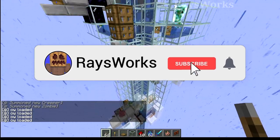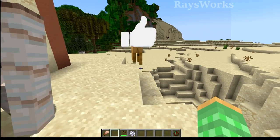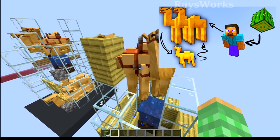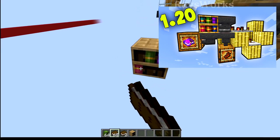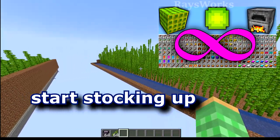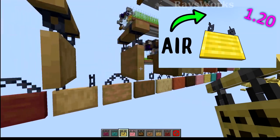Make sure you're subscribed with the bell notification set to all so you don't miss out on this farm. Other 1.20 features include finding camels in desert villages — camels can be bred and you can also ride them. Chiseled bookshelves are also introduced where books can be stored. There's also a new bamboo variant of wood, and you can already start building farms to get tons of it before 1.20. And there's the introduction of all the different variations of hanging signs.